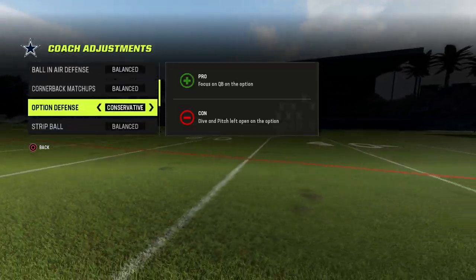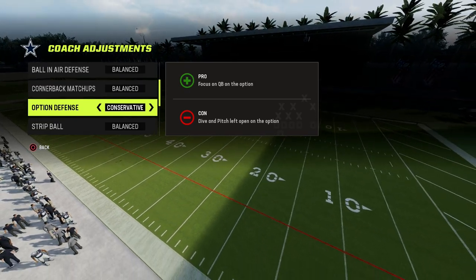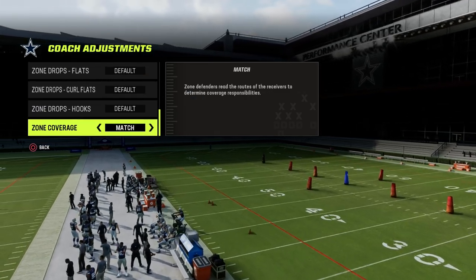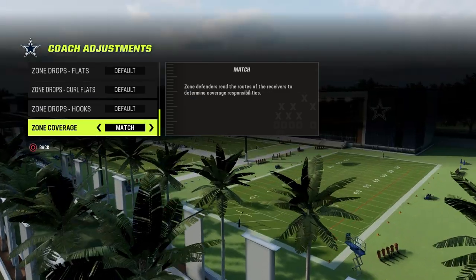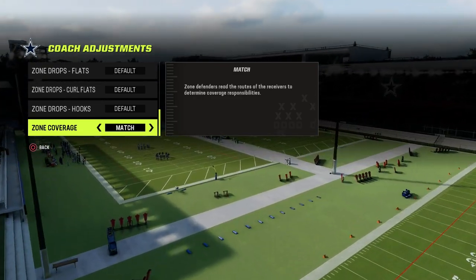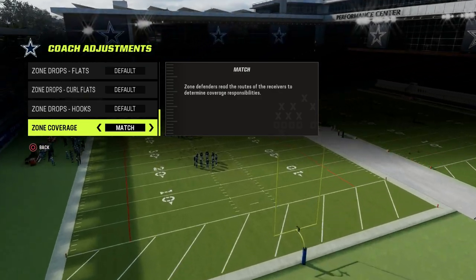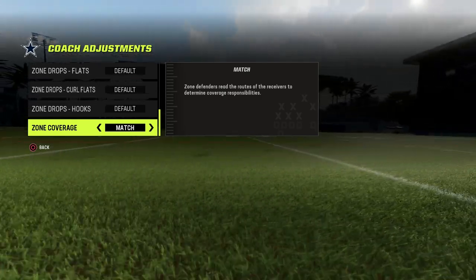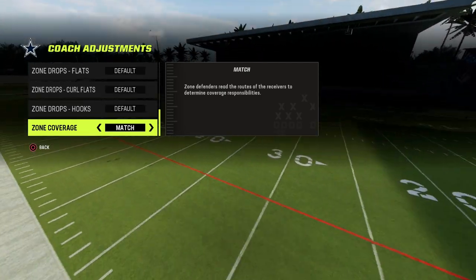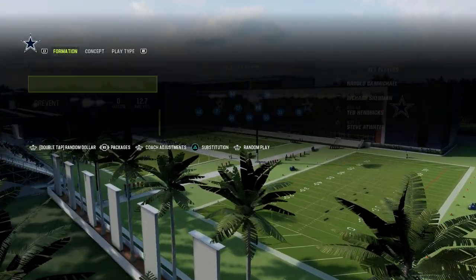For option defense, we're going to put this on conservative because most people just want to run with their quarterback — we want to take that away and turn every read option into an inside zone. Then for zone coverage, we're going to set this to match. If you put your zone coverage to match, your zones are going to react better to the routes on the field than they would at default. That's the main reason we want this on match.